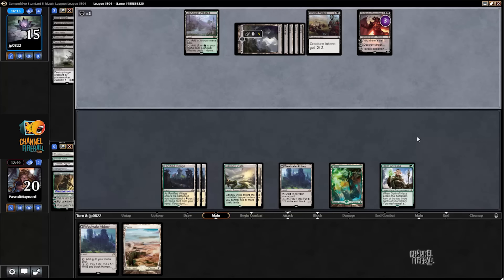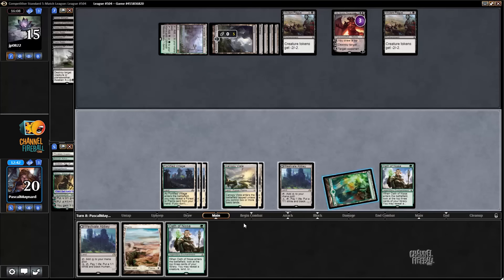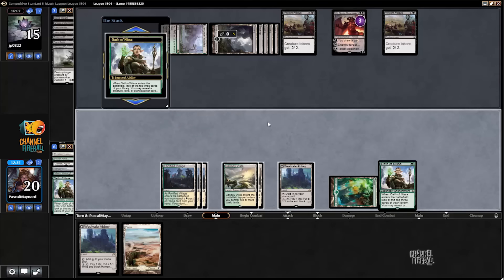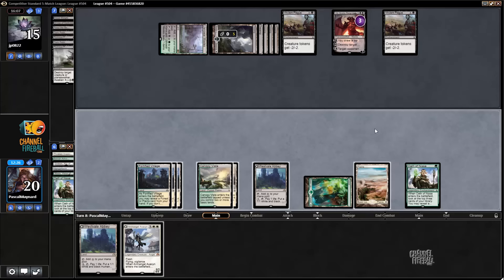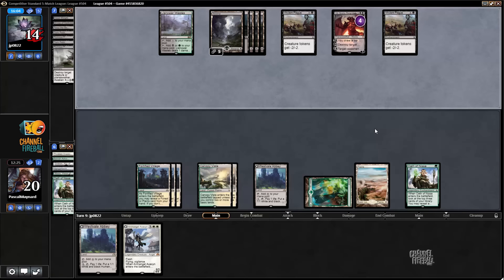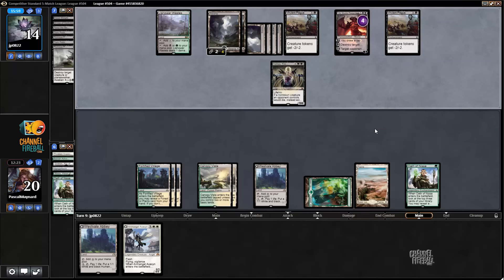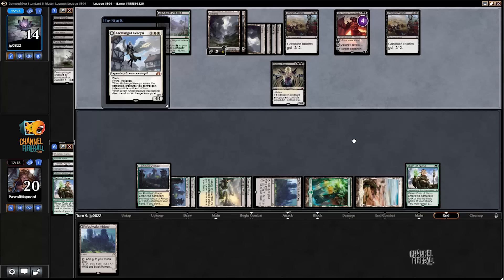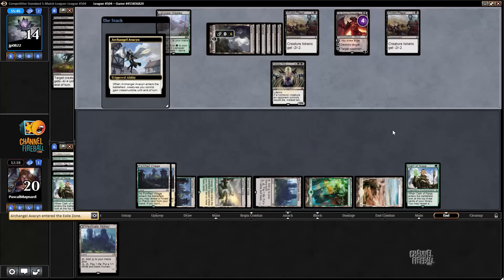Nope, it dies. That's gross — two Grasp effects — so I'm not going to be able to make any tokens. Abzan maybe? That's what we're looking for. Gideon is still good, still a 5/5 — and we'll take Avacyn. Avacyn — I expect it to be killed. As expected.